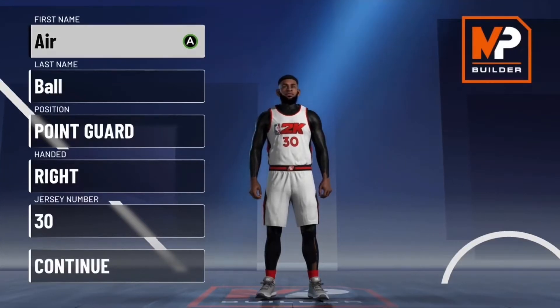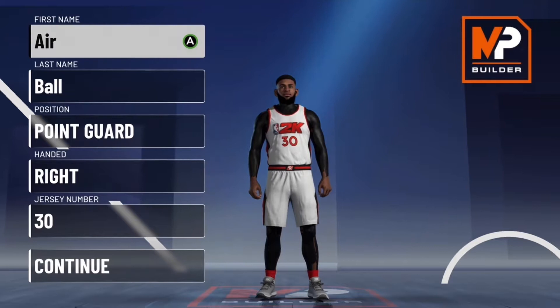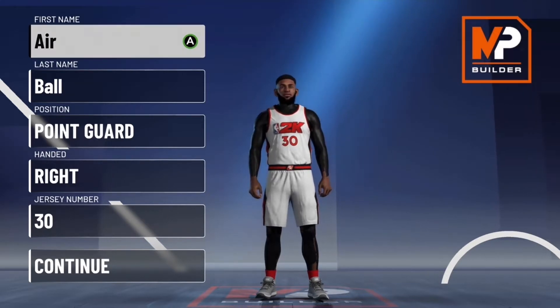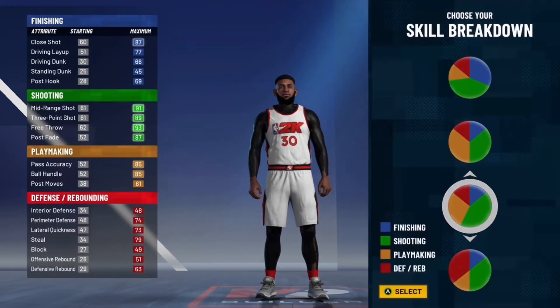What is up guys, Airball2K here and I'm back with a 2K video. Today I'm showing you the best mid-range shot creator build in 2K21. This is a really rare build — it's like an off-brand play shot build. This build gets 99 mid, 93 ball handle, has a good badge spread, and gets 53 badges. Stay tuned for this build, it's a really good one.